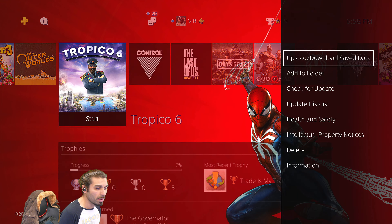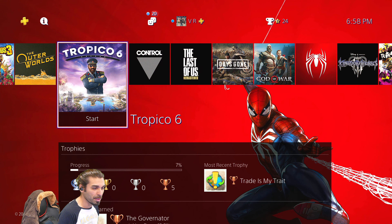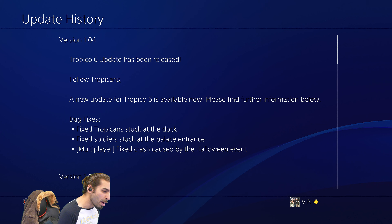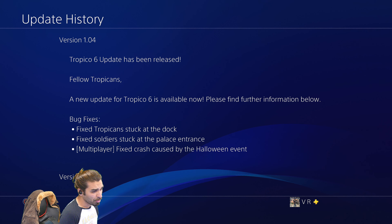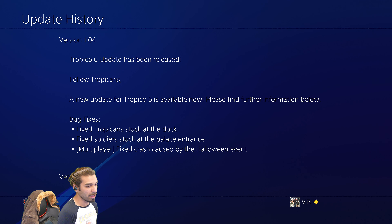If you're new to this, all you need to do is go ahead and select the update history to see if it's checking for updates. You can see right here that we have: 'Fellow Tropicans, a new update for Tropico 6 is now available.' Three major fixes came from it: one was the multiplayer fix which came from the Halloween event, and I definitely did feel they had pushed it across the board, so hopefully that's the fix — possibly more prevalent because it was stressing the system out more in multiplayer.